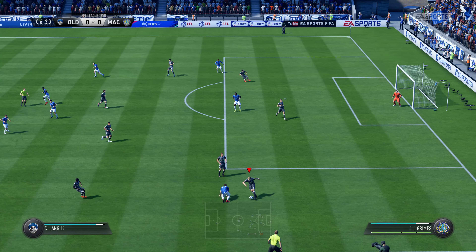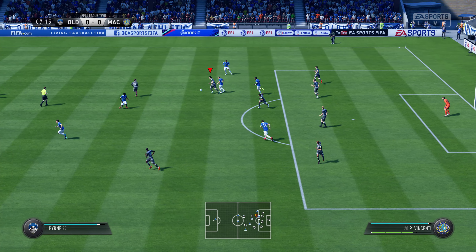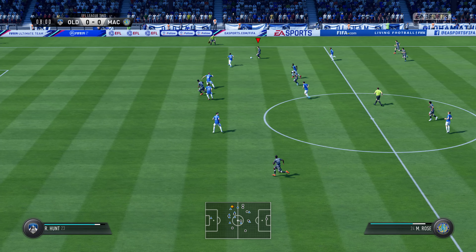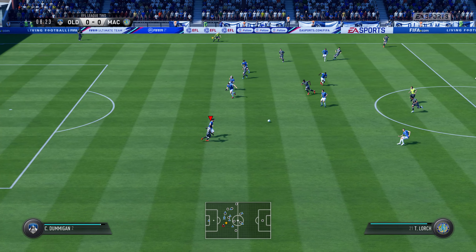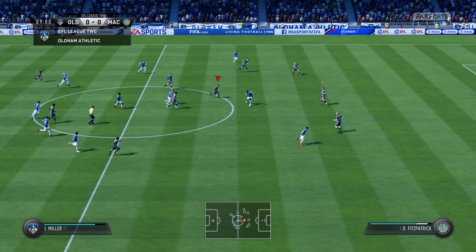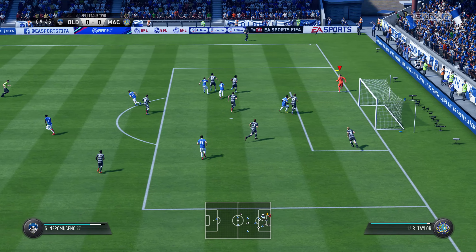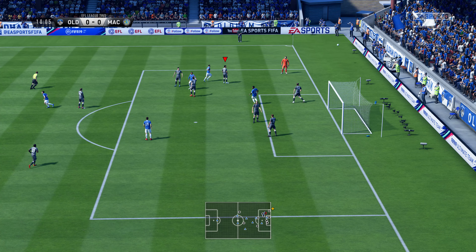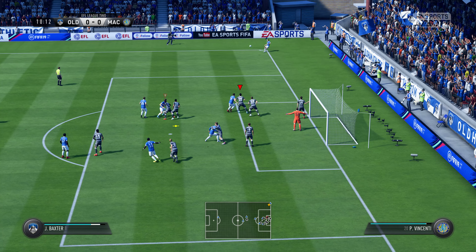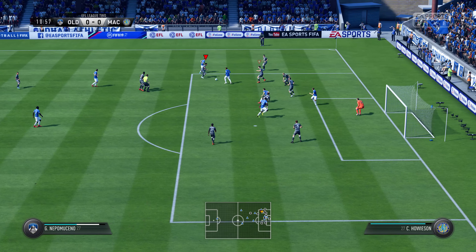On to the attack now. A bit predictable with the passing and the opposition able to deal with that. Vargas has got some room out here in the wide position. He's spotted the pass and cut it out. Home team have some work to do. Probing with the pass — it's an excellent cross, cleared away, well away from goal. It's a corner. In goes the corner; that's frustrating to the coaches to see a corner there defended at the front post so easily.